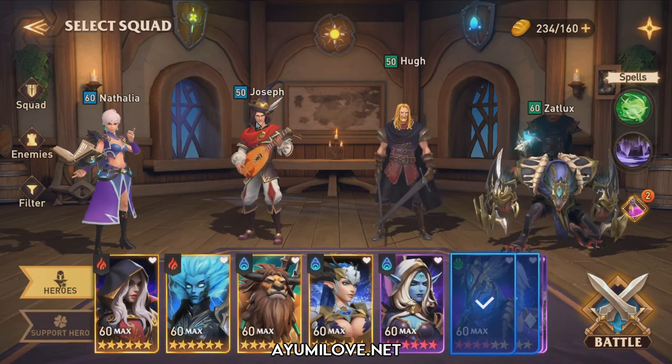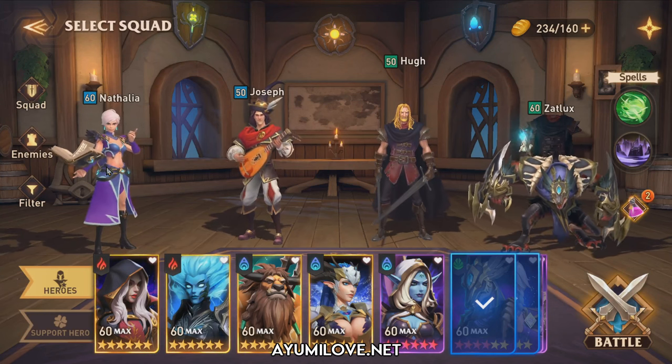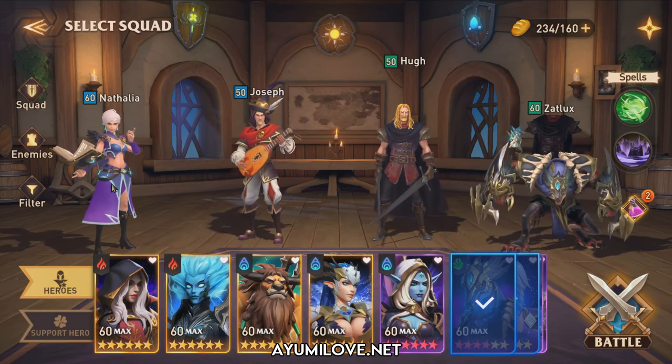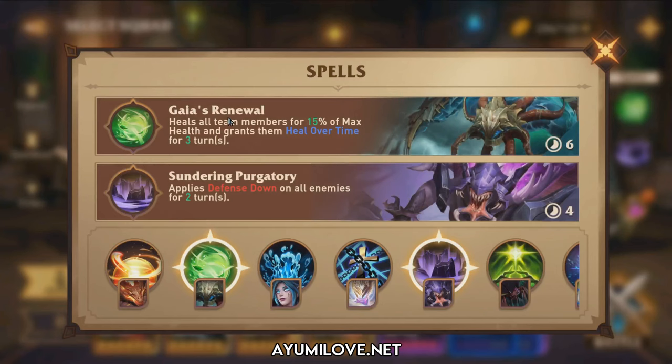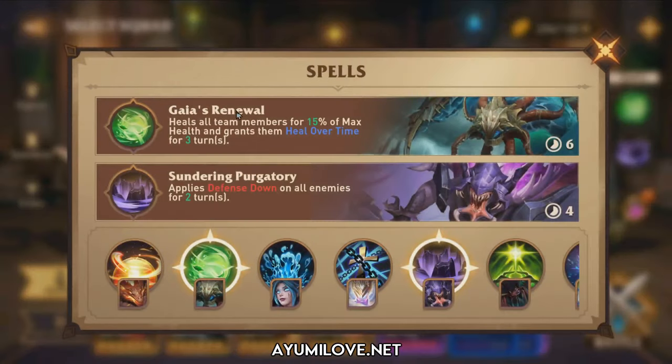The four heroes are Natalia, Joseph, Hupe, and Zedlux. Natalia is the AOE nuker — she is a water element hero and can clear water and fire enemies. Joseph is the buffer, providing attack up and defense up buffs for Natalia so she can deal extra damage through her trait. Hupe deals AOE damage and applies speed down on enemies. Zedlux clears any remaining enemies left by Natalia. For spells, I've selected Gaia's Renewal to heal all team members and Sundering Purgatory to apply defense down on all enemies. Since there are no dedicated healers, that's why I chose Gaia's Renewal.